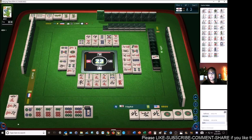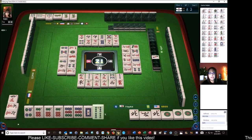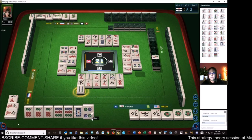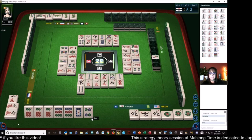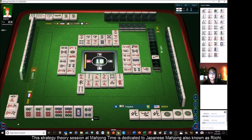All right — seven dots. We're one away from ready on all Pon half flush. Three characters. If we can get the nine dot, we'll be ready on a four. Six characters — there are three fours out. We're going to have to Chi that or discard. There's only one more five dot out. West wind. Three characters. One more five dot out.